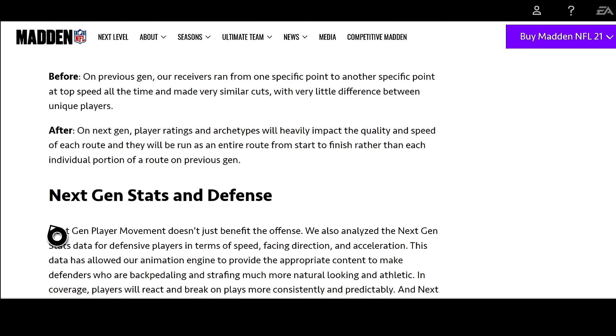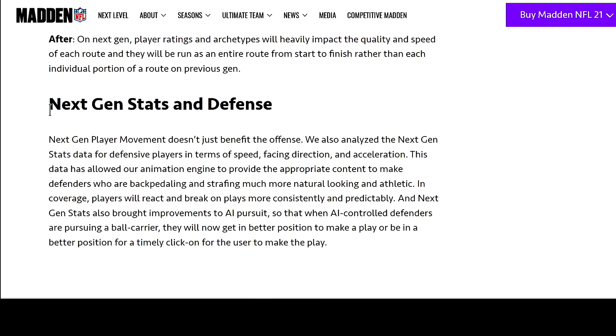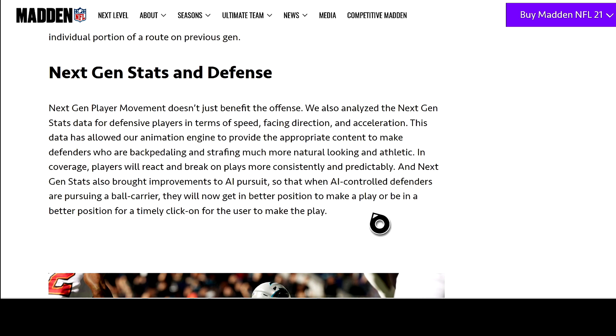Next gen player movement doesn't just benefit the offense — they also analyzed next gen stats for defensive players in terms of speed, facing direction, and acceleration. This data allows the animation engine to make defenders who are backpedaling and strafing look much more natural and athletic in coverage. Players will react and break on plays more consistently and predictably. I don't know exactly what the AI is doing, but once I get the next gen game, I'll watch pursuit angles closely and do a brutally honest review.